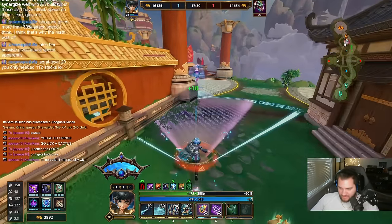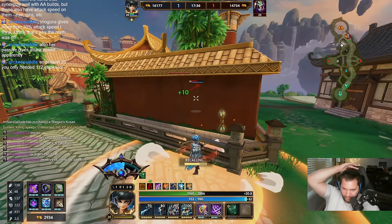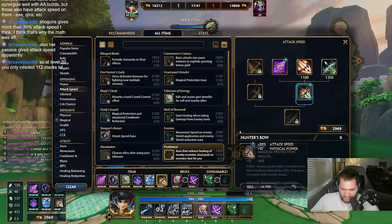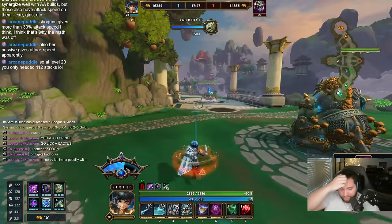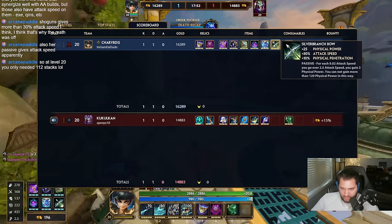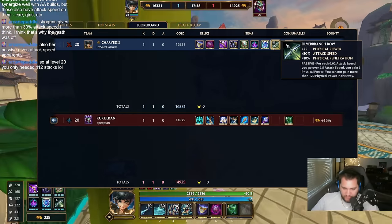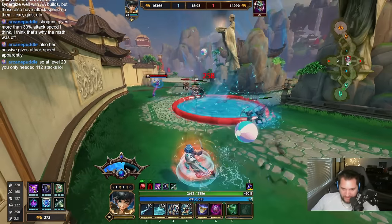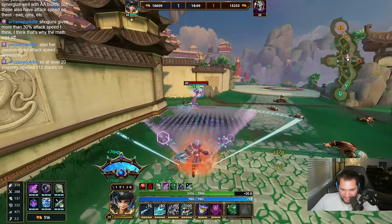He knows when I back, he loses. Also her passive gives attack speed apparently — so at level 20 you only need 112 stacks. Holy crap, I'm way over. I have 15 stacks of Silver Branch already — that's 3 power each stack, so 45 power plus 25 base is a 70 power item. I had 25 power this whole game and now I have 200 power.